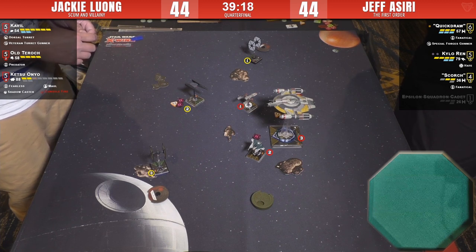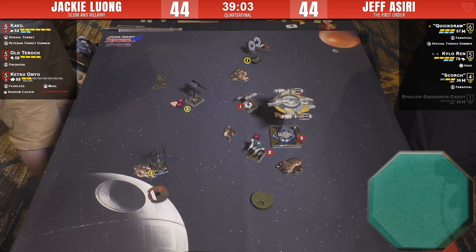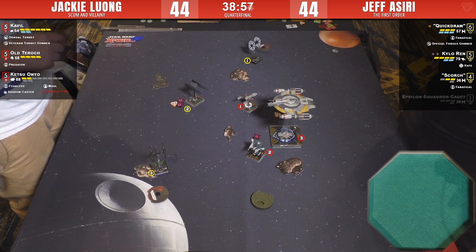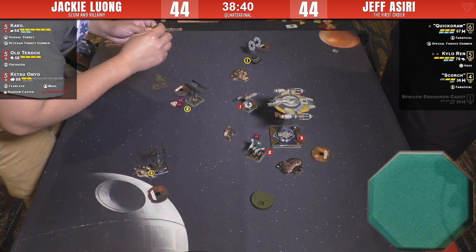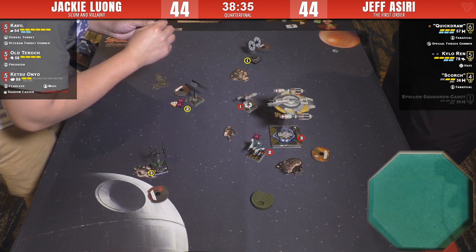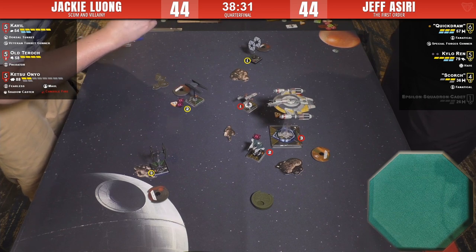Tarok just tries to kill Scorch. Scorch is down to two. They're tied at 44-44. Forty minutes left in the round. You can get really into thinking about a game's strategic and hit-point balance and only afterwards notice the points and go, 'Oh, that guy's winning — or it's tied.' This is anyone's game to lose right now. Tarok is not to be underestimated.